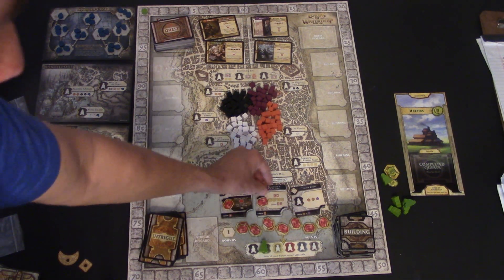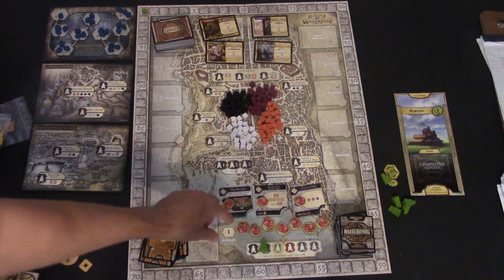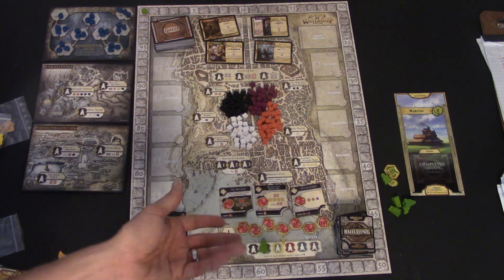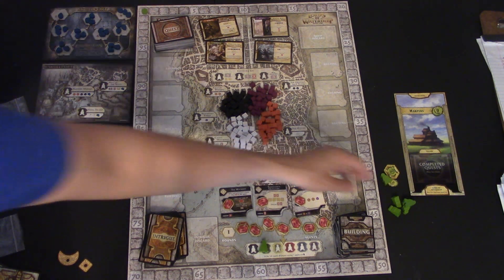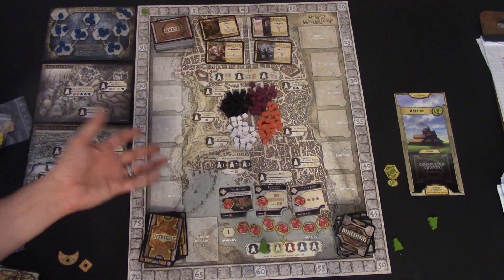You do three stacks on each of the eight rounds and to begin each round you just add these coins to each one of the buildings. Each round these buildings go unpurchased, they'll get more gems thrown onto them. One gem is worth one victory point, so after a while you can be looking at some decent victory points just by buying one of these buildings and putting them up on the board.